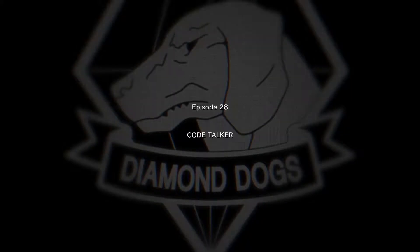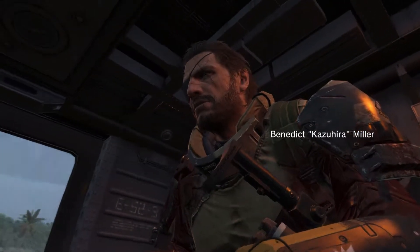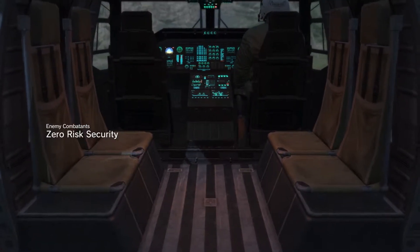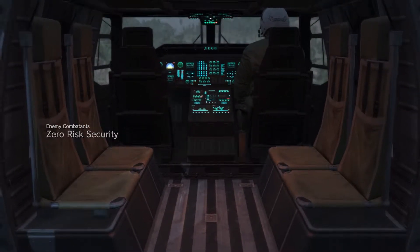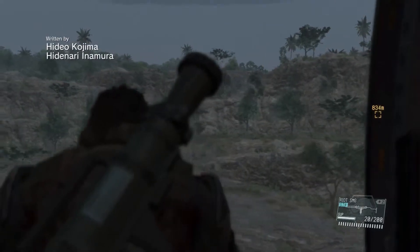Welcome to my MGS5 video. In this video I'm going to show you how to get the S rank in Episode 28, called Code Talker. In this mission we're supposed to rescue Code Talker, and we're going to run into the Skulls as well. I'll show you an effective way to avoid the Skulls without taking any damage, and after we get Code Talker we have to escape via the chopper. Hope this helps — let's get started.